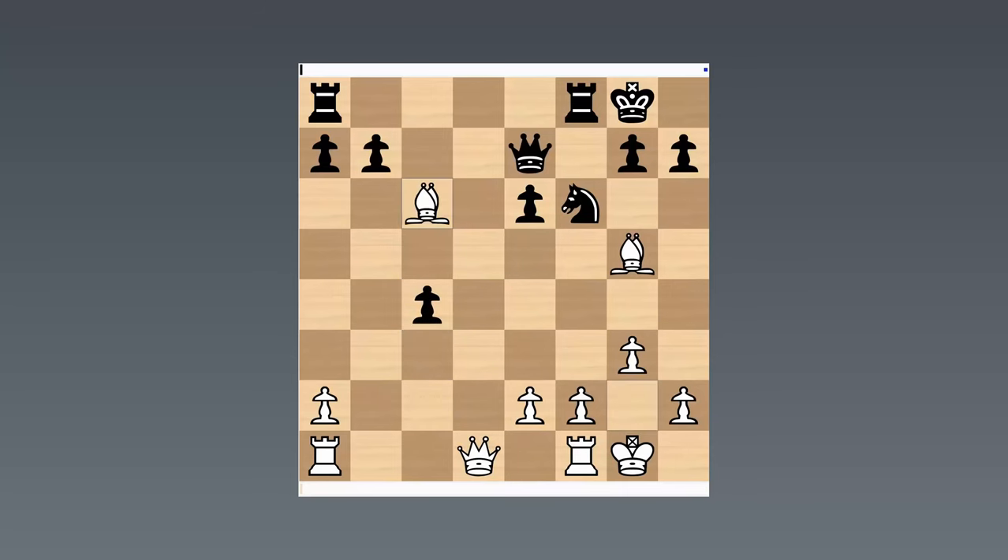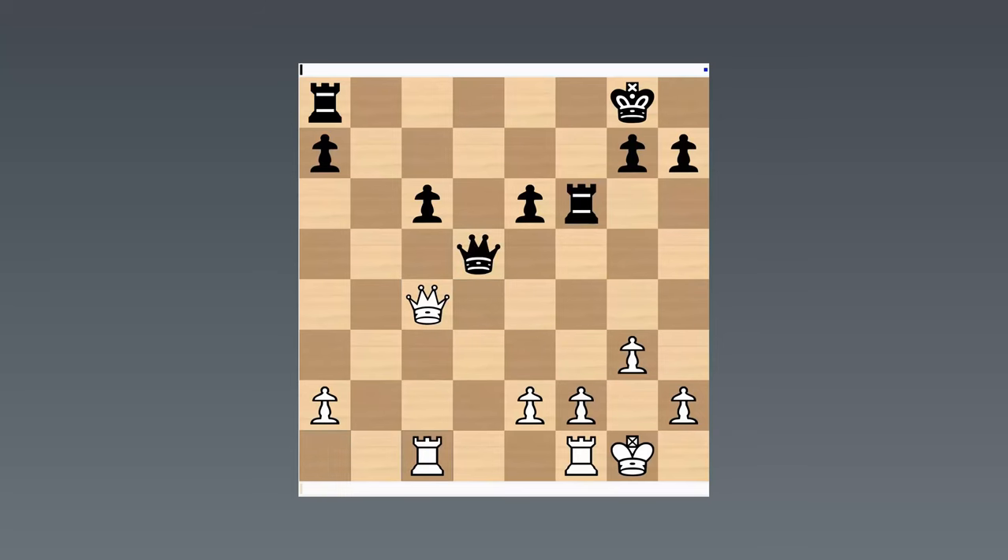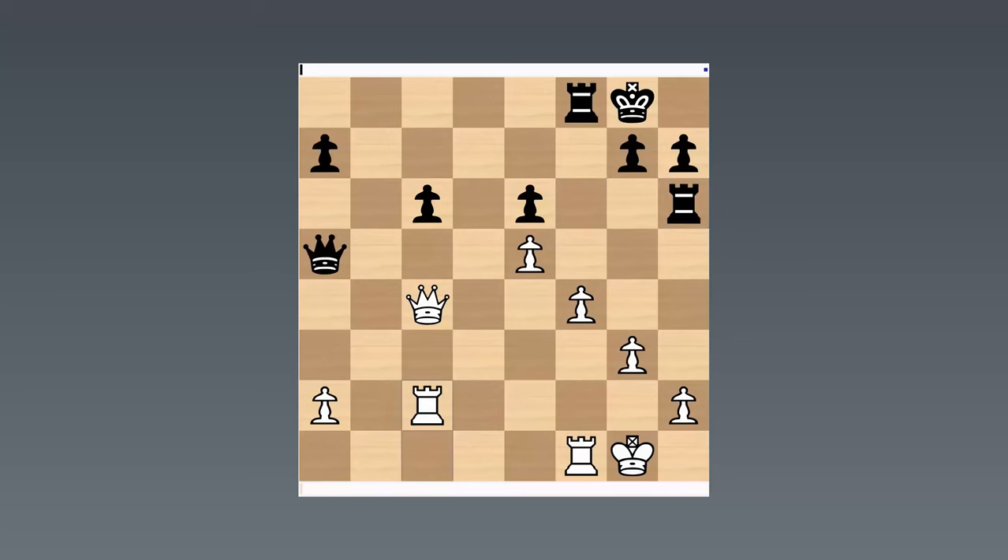Rubinstein takes on e6 — looks weird, seems like it's strengthening Black's pawn structure — but then plays c4 to undermine it. After d takes c4, he gave up the fantastic light-squared bishop in order to play queen d4. After queen d8, he played bishop takes f6, rook f6, queen c4 — never allowing Black to dream about establishing a knight on d5. The net result was that White has a beautiful pawn structure with just two pawn islands, while Black has four pawn islands and a horrifically weak pawn on c6. Bezgodov considers this winning for White in principle, and Rubinstein won the game very nicely afterwards.